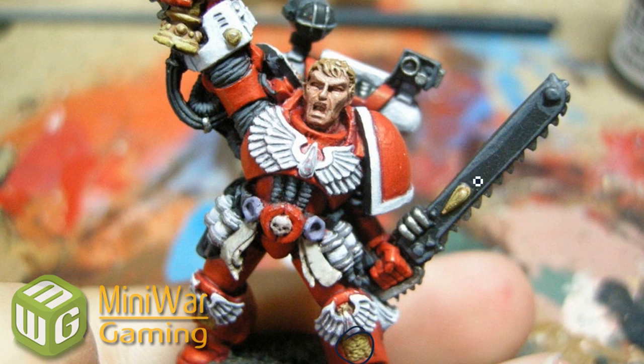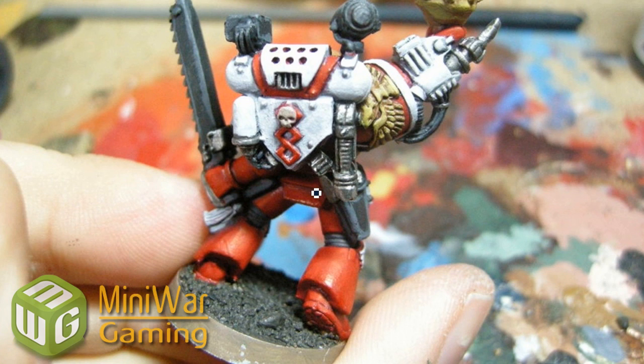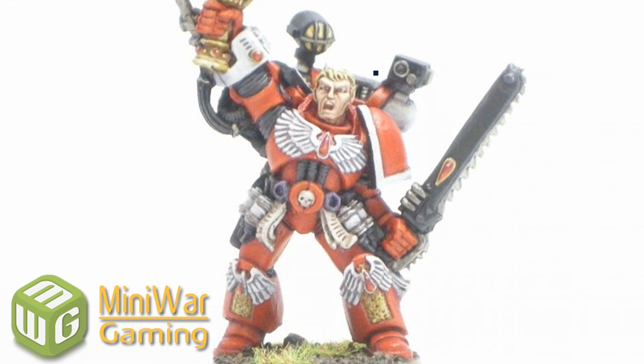Starting to highlight up the gold. That was given a Devil in Mud wash, then Palomino Gold, and Buckskin Pale will be the top highlight. For the bone bits, that's just the Reaper bone triad. I'm also using some greys here to highlight up the black.